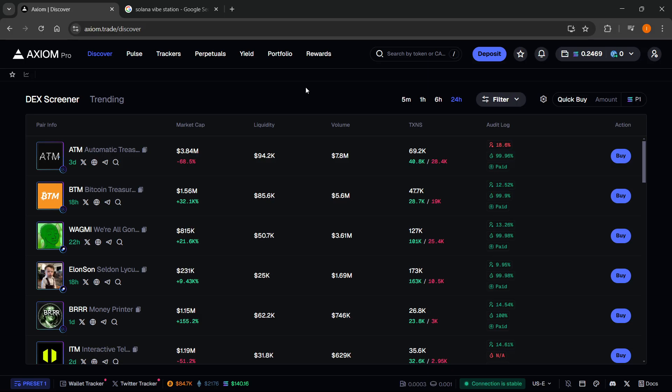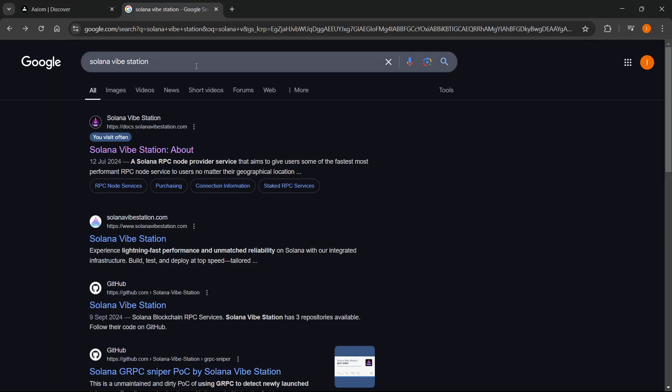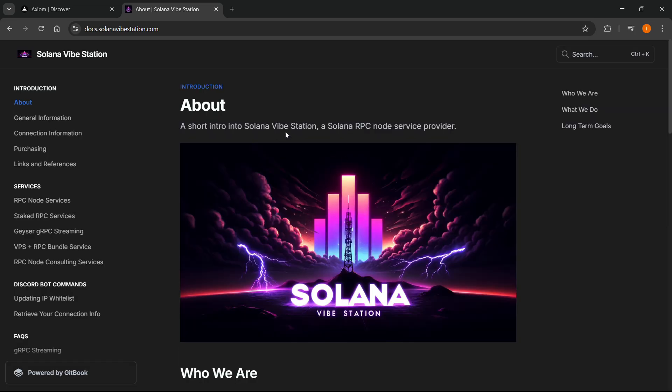Once you're inside Axiom Pro, open up a separate tab in Google and type in 'Solana Vibe Station.' Go to the website docs.solanavibestation.com — it says Solana Vibe Station about — and click on that to go to the docs about page.